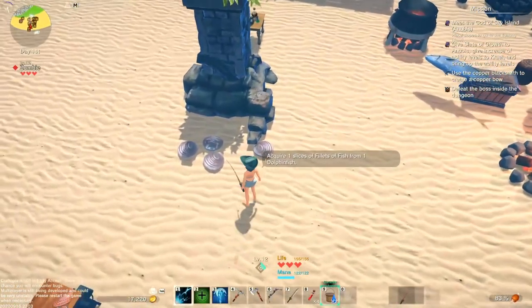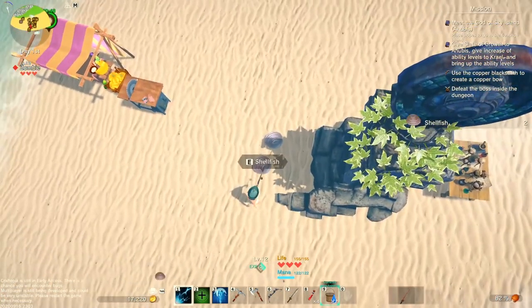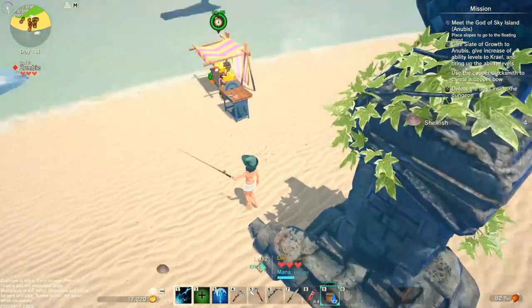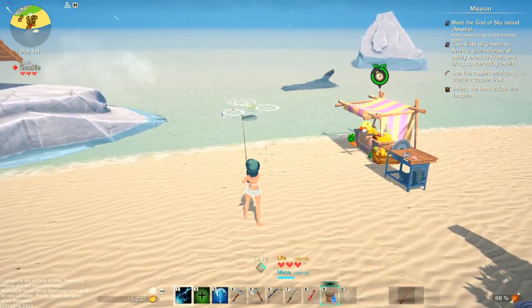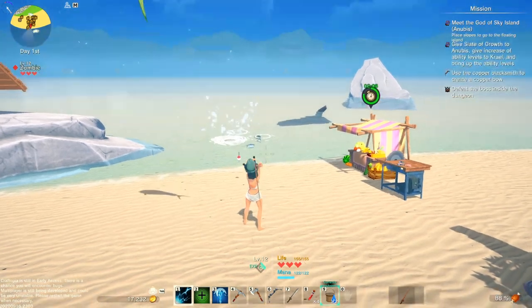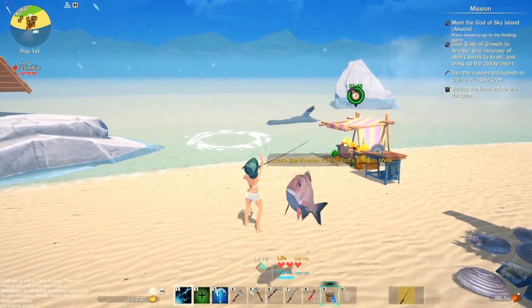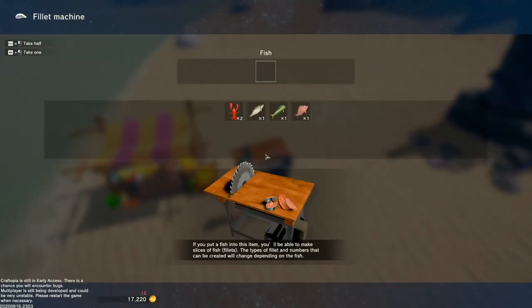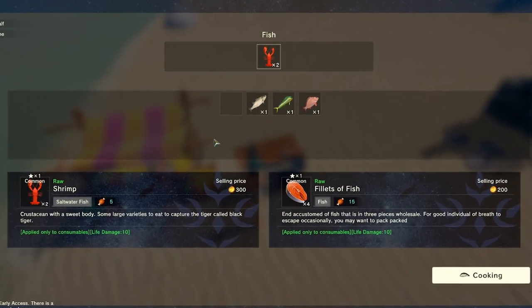When you're starting out, it's easy to forget amongst all the crafting and exploring that you can create a market stall. However, as soon as it becomes available to you, definitely make it a priority to stack those gold coins by throwing items into your stall that you find around your base. For example, my base is on the beach, so I like to pick up shellfish and go fishing for things to sell.